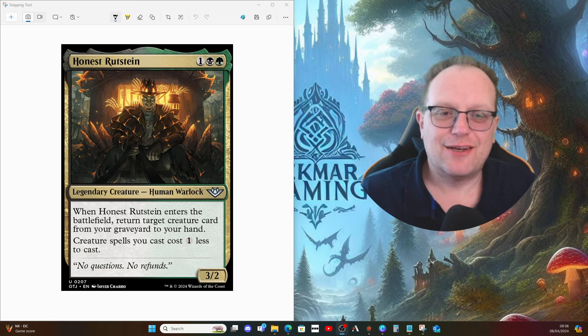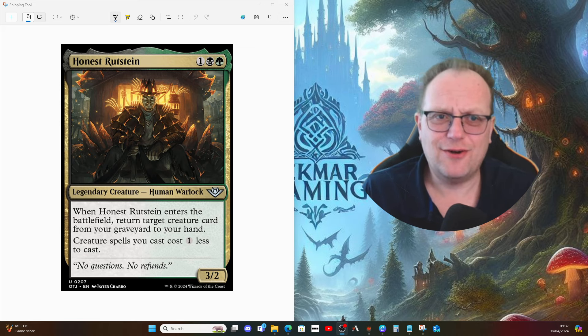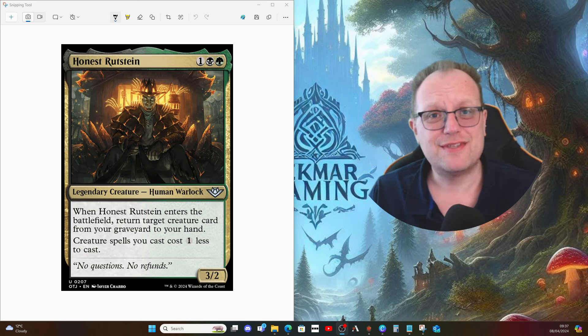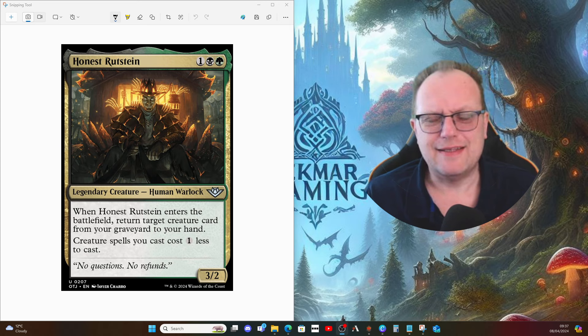Hi there, welcome back to the YouTube channel. We've got another legendary creature from Outlaws of Thunder Junction. I've picked an uncommon today — Honest Rutstein, one black and green for a 3/2 Human Warlock. When Honest Rutstein enters the battlefield, we get to return a creature card from our graveyard to our hand, and then creature spells we cast cost one less.